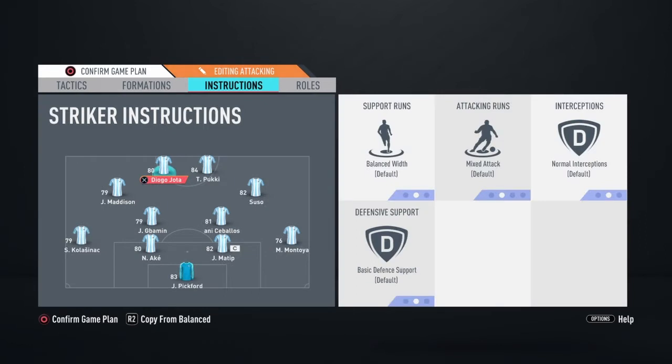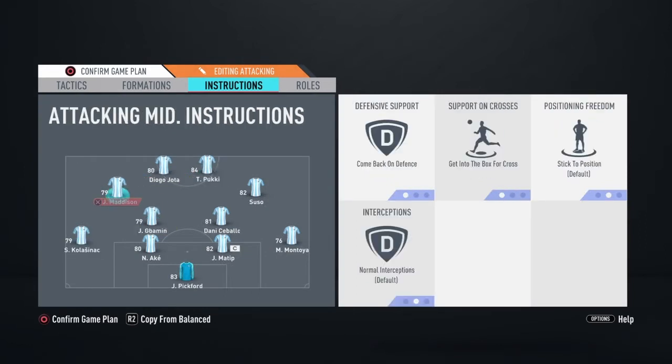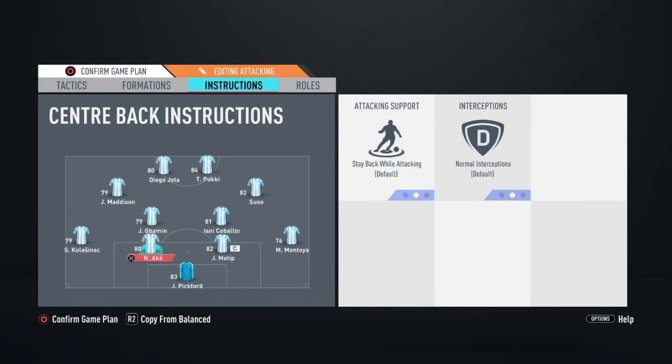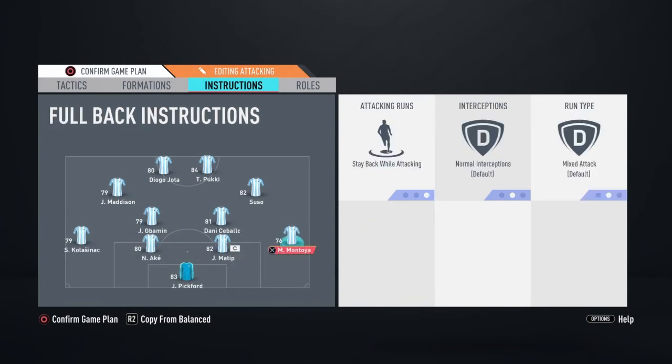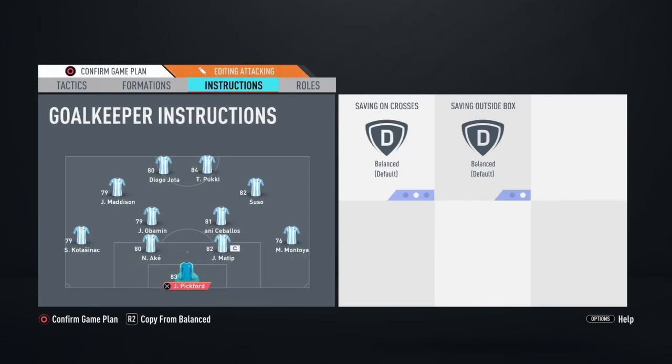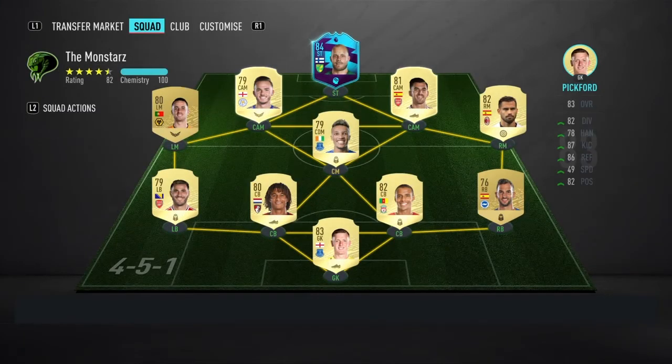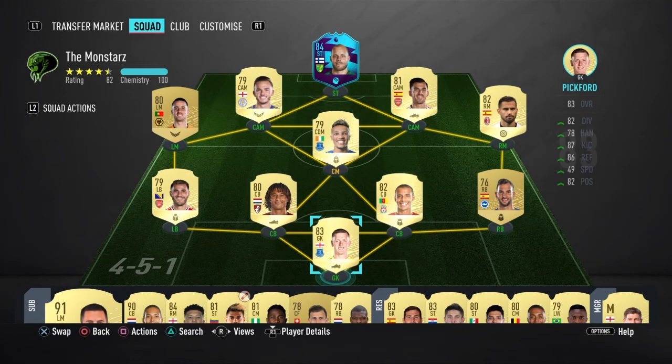We've got Kabaios and Kabamin sitting, Suso on the right, Madison on the left so they can both cut in on their favorite foot, Hotter and Pookie up top - works a treat. Defaults on Everton for the two strikers, Madison comes back on defense and gets into the box for the cross, same with Suso. Kabaios we've got just get forward, Kabamin has cut passing lanes and stay back while attacking. Full back line stay back while attacking, Pickford on default.